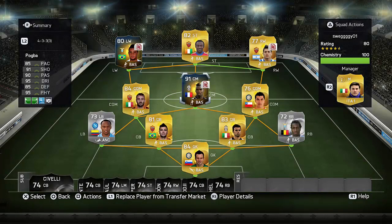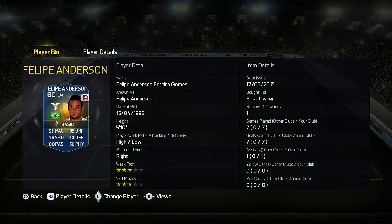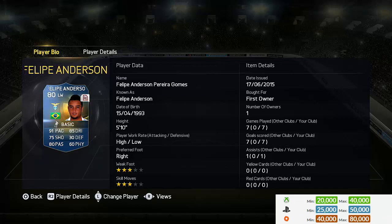Hey, what's up guys, Gonfreyfee here and welcome to this Team of the Season Felipe Anderson review. As you can see I managed to pack this one, which is pretty awesome. However, if you do want to pick him up, it currently goes for around 30k and you can pick him up pretty easily off the market. This is one of the cards that isn't extinct, and for an 84 card doesn't look too bad — 91 pace, 85 dribbling, 75 shooting, and 80 passing.